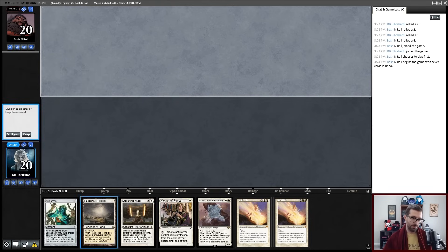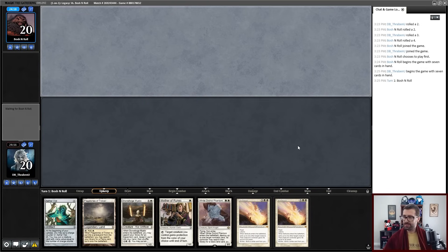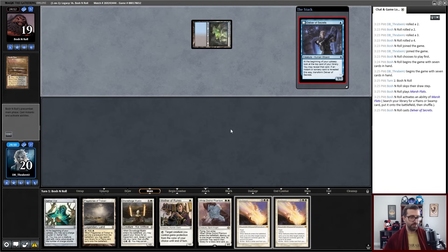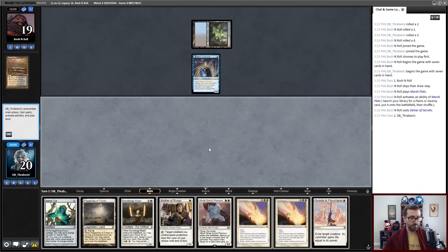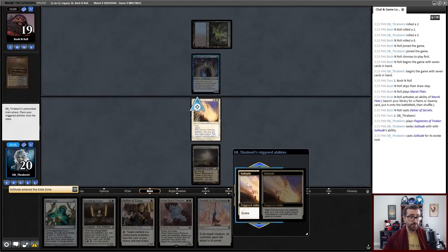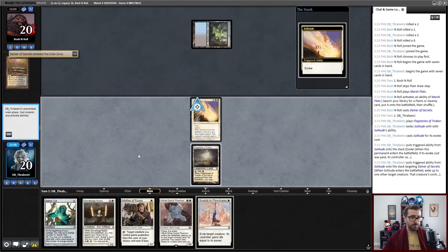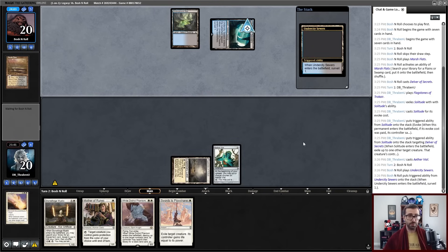I'm on the draw. I have a one-lander that's pretty good if I draw another land, or if Vile does not get countered. Otherwise this hand is sort of awkward. Flagstones plus Phantom is a way to ramp — I would rather just have lands, but I'm going to try to keep this. I haven't kept a hand that looks like this in a long time, so let's try it out. I kind of just think Aether Vial isn't really a good Magic card anymore. Delver — I have removal for that. Swords to Plowshares is a great draw. Let's attempt to evoke Solitude on this creature and then resolve my Aether Vial. Vile is in play — this start now feels pretty strong.